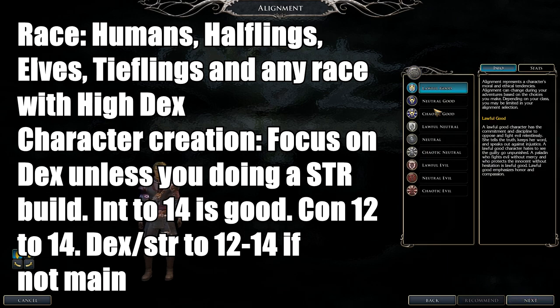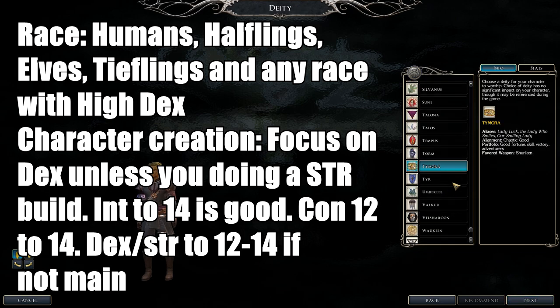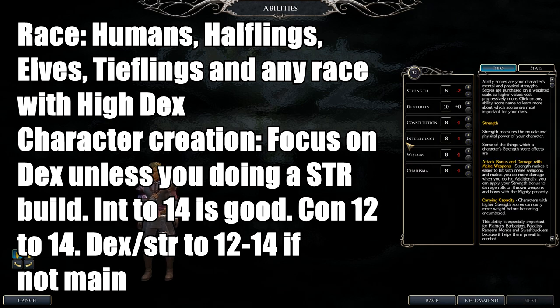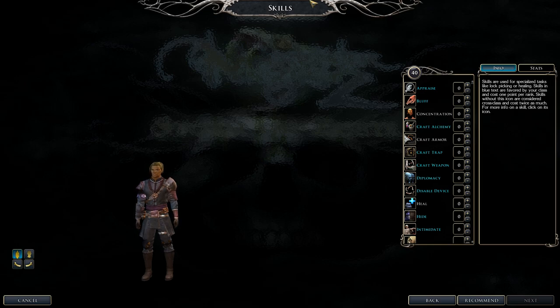For stats, Dexterity is number one — max that out unless going for a strength build, in which case put Dexterity at 14. Strength should be number two. Intelligence to 14 for more skills. Constitution 12 to 14. Wisdom and Charisma are dump stats for a Rogue.